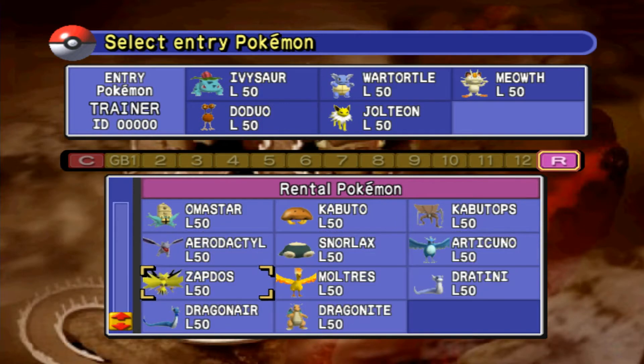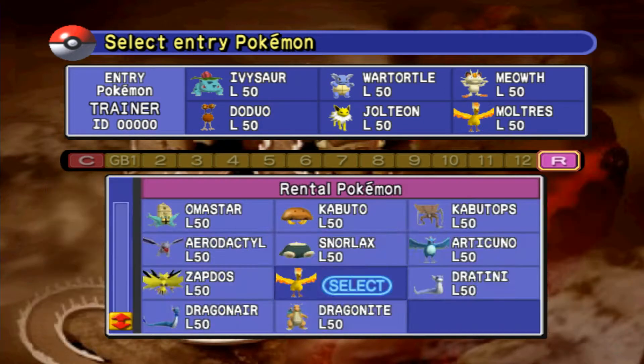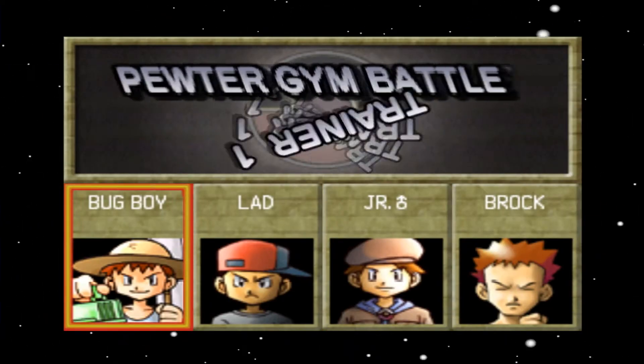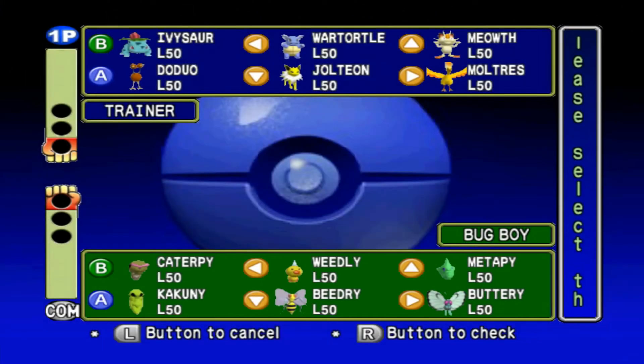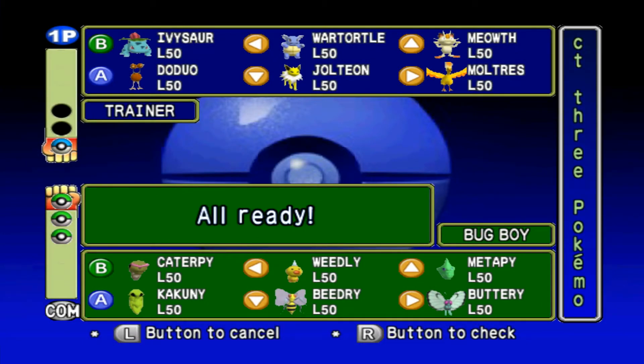Actually, hold up. Moltres, what you got? Fire Blast? You know what, let's go with Moltres instead. So that should be some decent coverage all around, and it's only four trainers. Right here I should be able to just send in Dope Duo and Drill Peck everything. We'll also bring in Moltres and Wartortle.